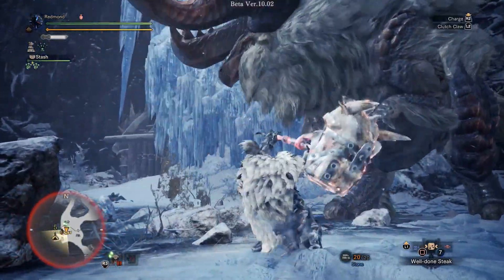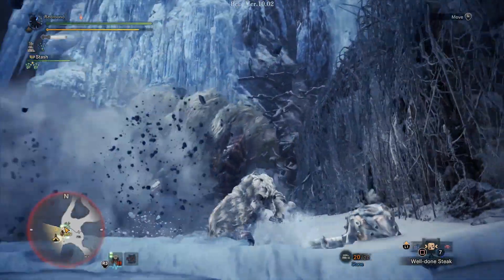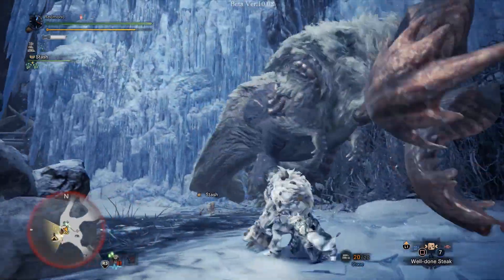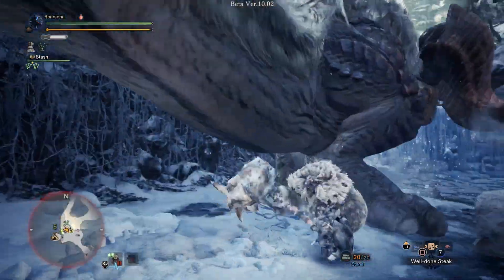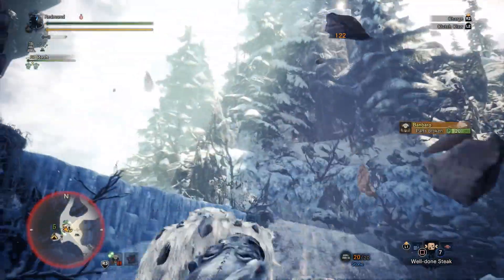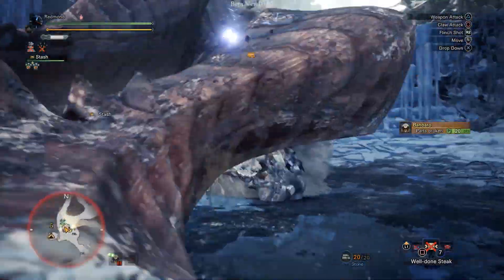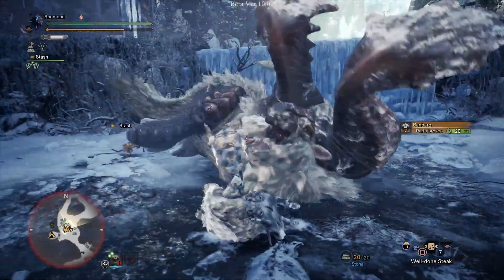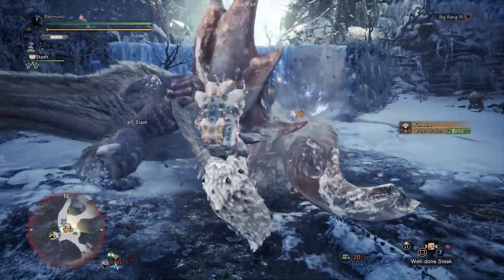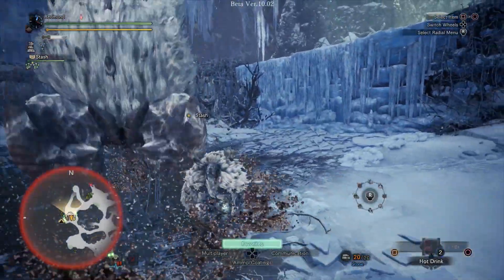So after this — oh, there's a timing for it — you can't just hold the clutch claw button. I know that you can effectively cancel out of the ending lag of this animation with the clutch claw button and then go straight into a clutch attack. We got a KO! Now we've softened the horns, so now we just get to do some damage. Would have been a little nicer if he'd held still a little longer.